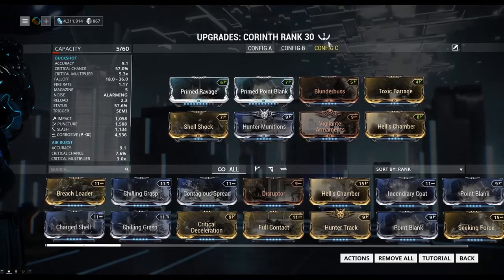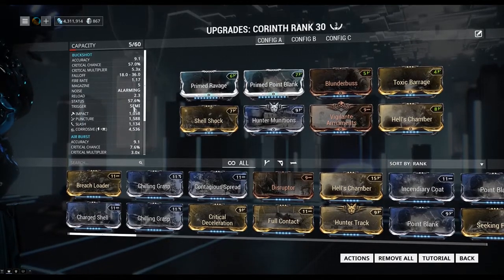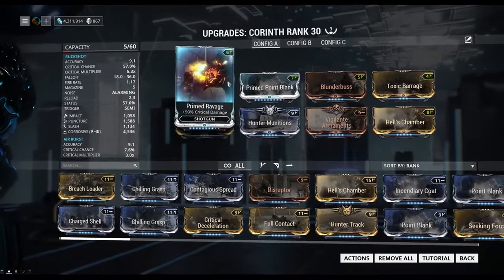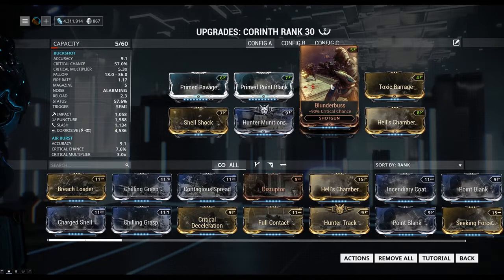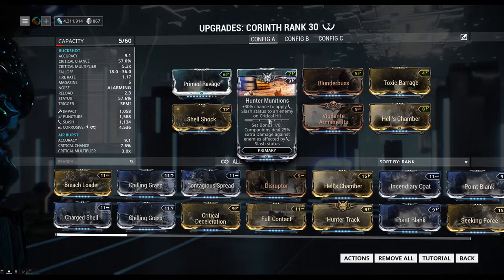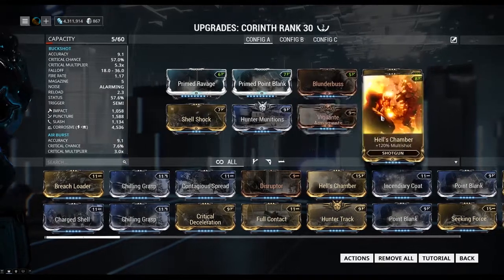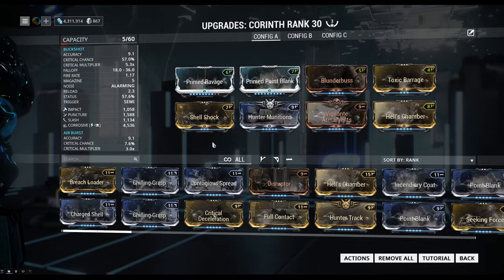As far as mods are concerned, this is the setup I currently have — forma'd three times — and it's one I see a lot of in the community. I used Primed Ravage and Primed Point Blank for overall damage and crit damage, Blunderbuss for increased critical chance, and for status effects I put in corrosive capabilities. Importantly, Hunter Munitions gives the ability to have 30% of your critical hits convert into slash procs. Then of course you have your multishot capabilities, giving a good amount of damage, critical chance, and good chance of bleeding procs from slash.